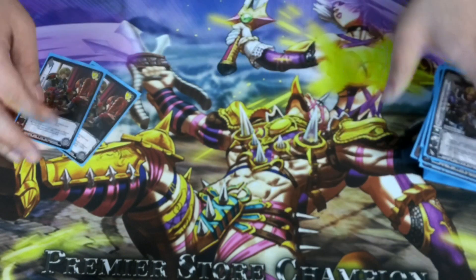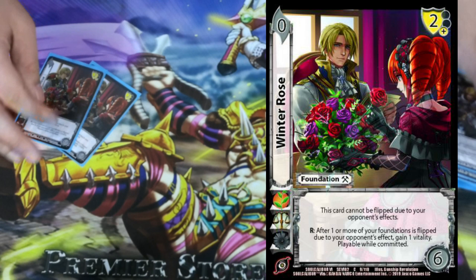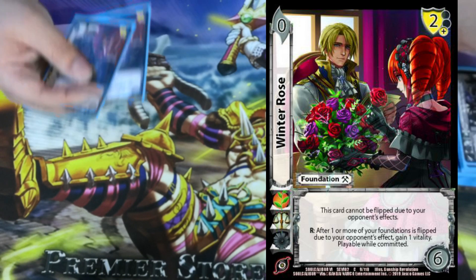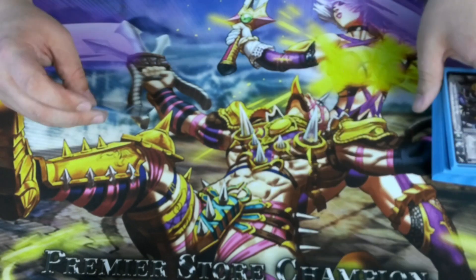The last card is 2 Winter Rose. It's a 0-6 with a 2 low block. It can't be flipped due to our opponent's effects, and if one of our cards would be flipped due to our opponent's effects, we gain 1 vitality afterwards. Which means we kind of just increase our health as much as possible. Like I said, we are a small person, so living as long as possible is so good for us.